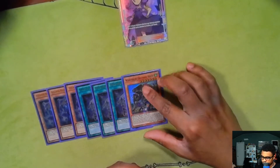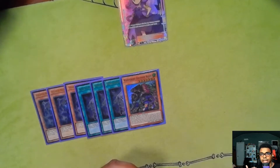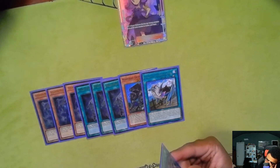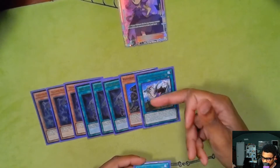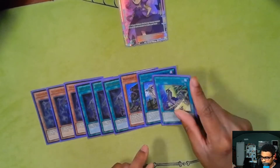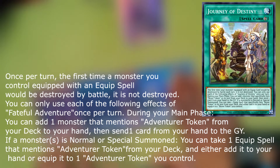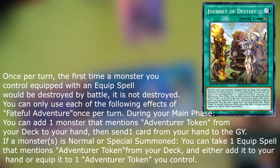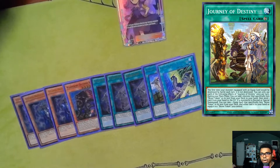Wandering Gryphon Rider is basically your omni-negate. You can special summon it from your hand if you control no monsters or if you control the Adventure token. While you have the token, when your opponent activates a monster effect, spell, or trap, you can shuffle Gryphon Rider back into your deck to negate and destroy it. Dracoback is really insane — if you're playing this engine I highly recommend it. It helps you go second very well and has great synergy with Journey of Destiny. Journey of Destiny is a continuous spell: once per turn you can search an Adventure-text monster and discard a card, which is great with your Eldlich package and Sky Strikers since you can recycle them through the graveyard, and it puts spells in the grave as well.